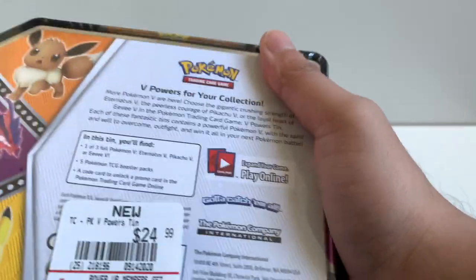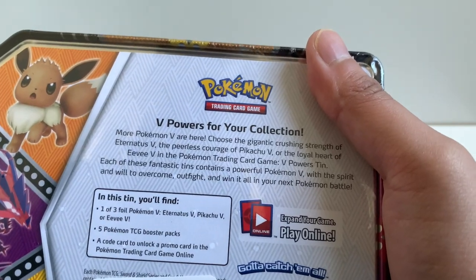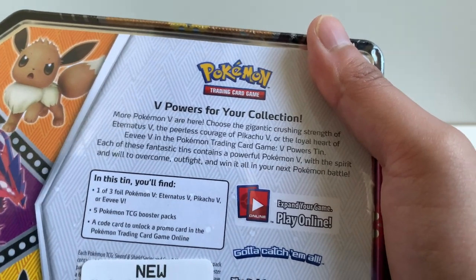So in this tin you'll find one of three foil cards. This time it's going to be a Pikachu V, five booster packs, and a code card for the TCG online game.